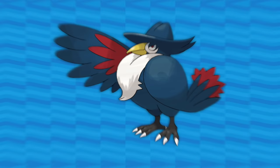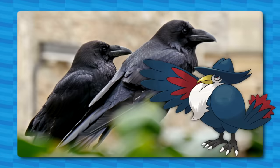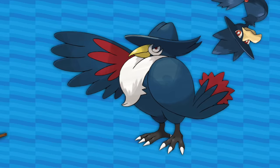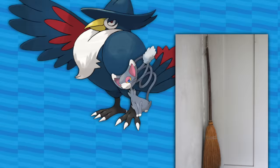Honchkrow is the big head honcho running the mafia of Murkrow — it's a crime boss like Al Capone in a big suit to hide weapons in, with a wide-brimmed fedora. Its body is overall more raven-like now — bigger and stronger — but the white on it probably comes from hooded crows. And that strange poof on its tail is carried over from its witch broom days as a Murkrow — it's an old-timey besom broom.